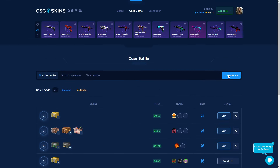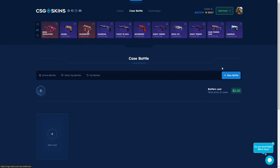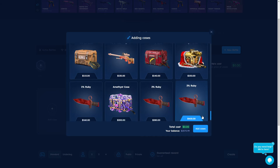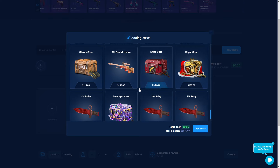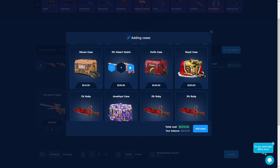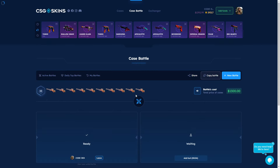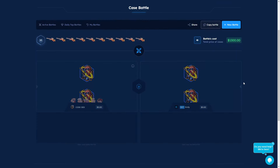Let's start with a case battle — case battles are always good because you can get insane profits. This is the best way to get profit. I'm going to try for you. I'm adding some cases — oh, there's a 3% lobby. Should I try? Yeah, let's try this — 10 times Desert Hydra. Let's go! We are starting. How would you like to start? Normal, and we can try one more time with underdog mode. Okay, let's start.